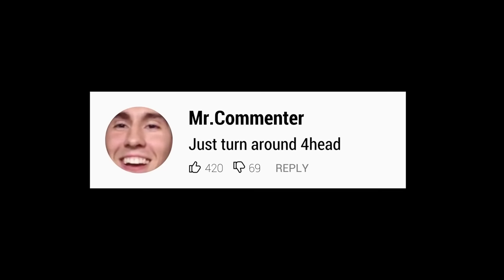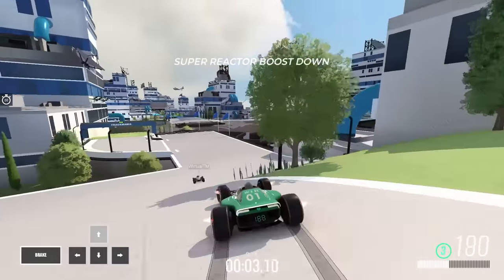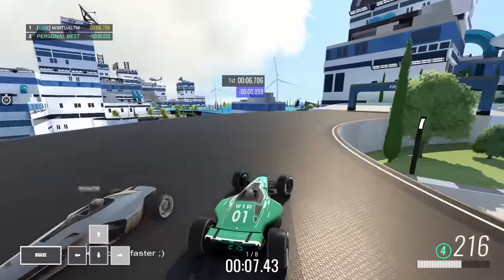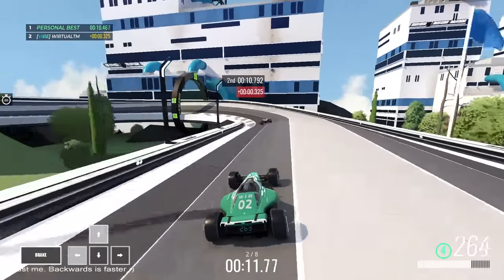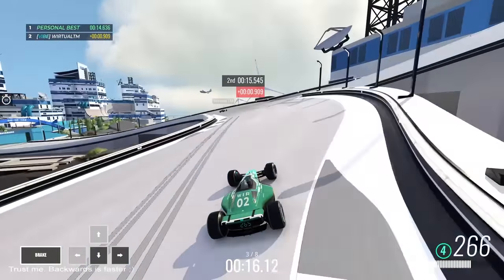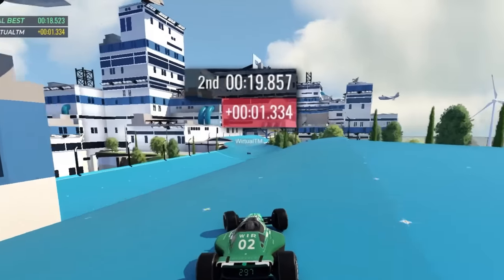I know I'm gonna get a lot of comments about this, so let's get one thing out the way first. No, you can't just turn around and drive forwards — it will lose you time. Driving backwards in Trackmania can be absurdly fast under the right circumstances, because you can speed slide everywhere. Any time the car is sliding when driving backwards, it gains speed, and this can rapidly snowball throughout the track.